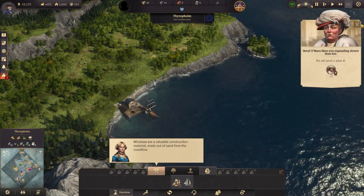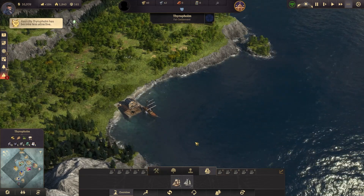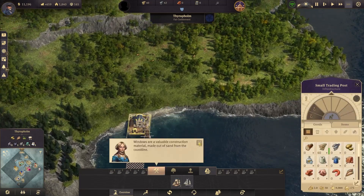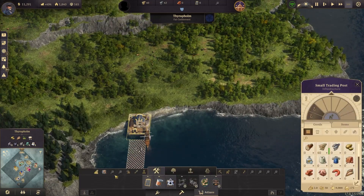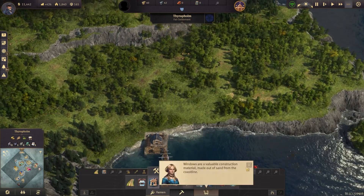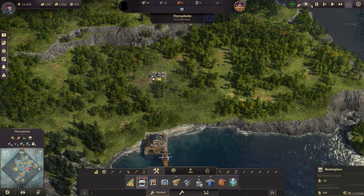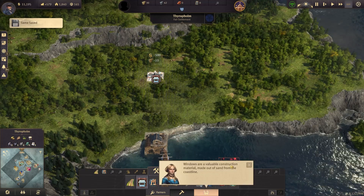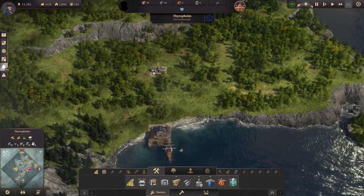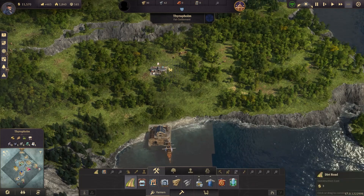Now calm down — I have no idea how to pronounce this island name, so we're just going to roll with it. Of course, what we have to do here is get started like we always do with some farms. Actually, let's stop — I already know about all this stuff. Put a marketplace down first. Yes, I know about windows being valuable construction materials — we've been over this.